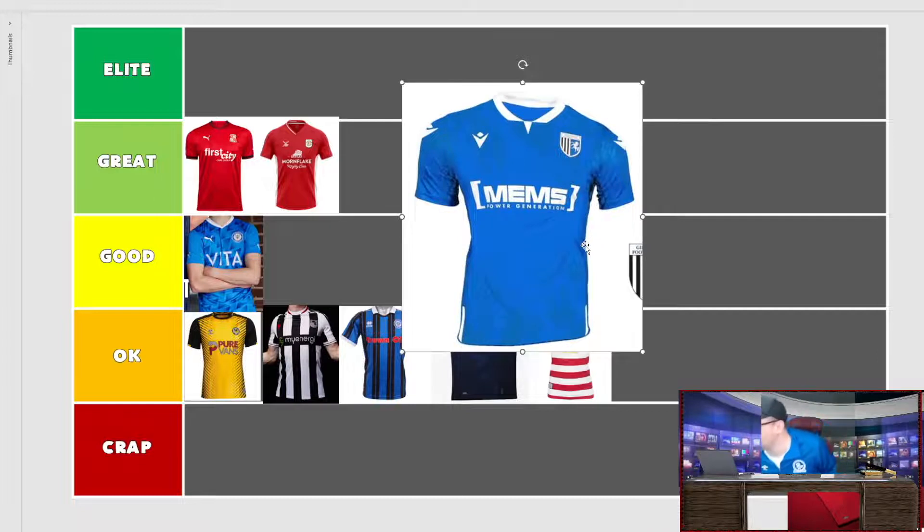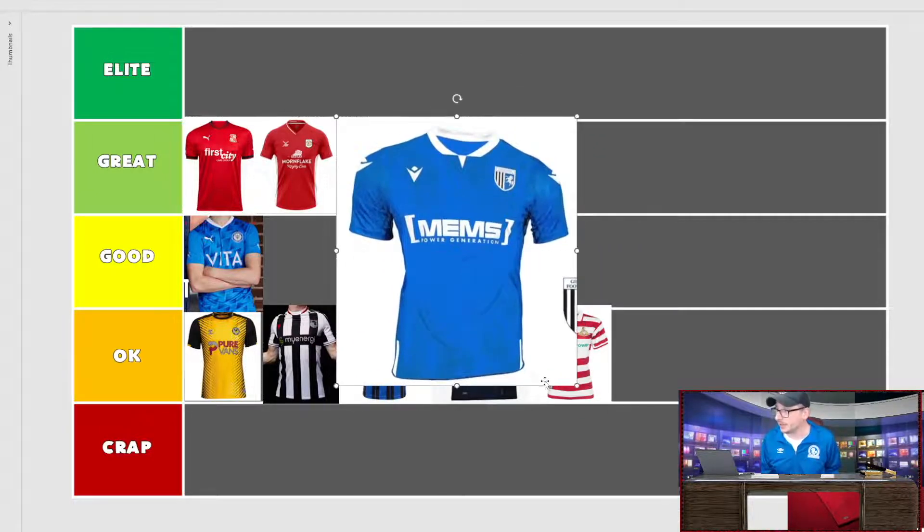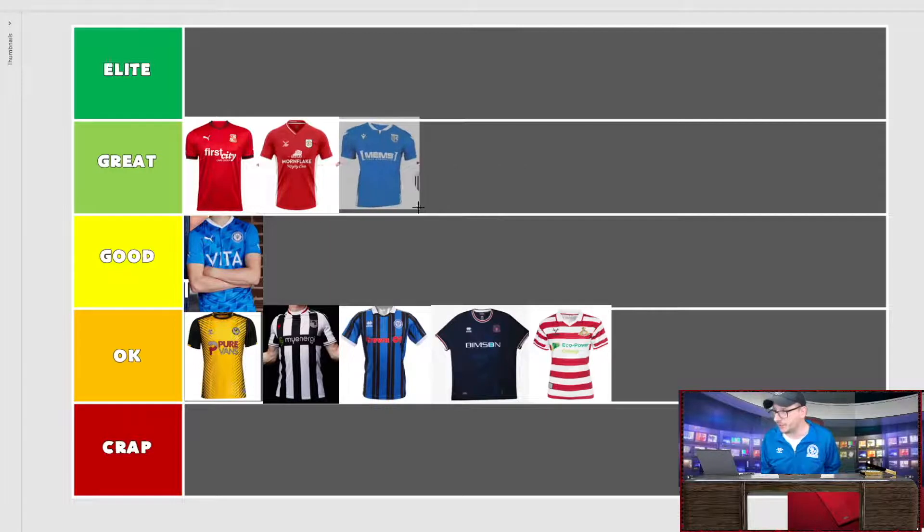Gillingham with Macron again — interesting one. Blue kit and they've been bold with the background, which seems to go across the chest and arms. The pattern is strong enough and the collar looks good as well. It's a good looking shirt and I'm going to put it up there alongside Crewe. Great shirt — well done.